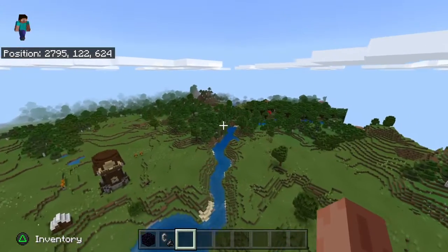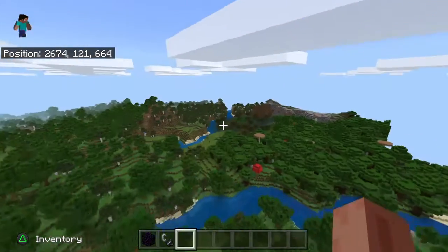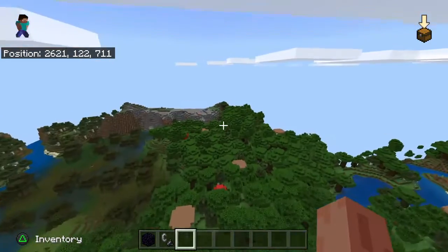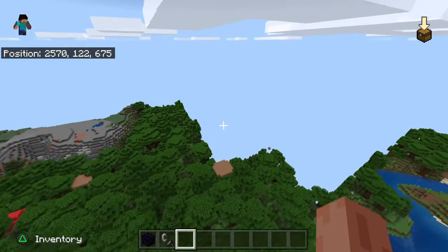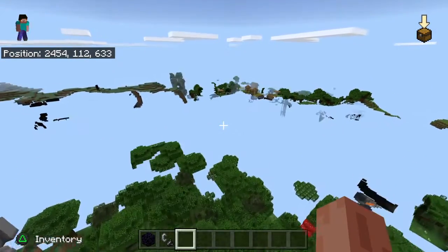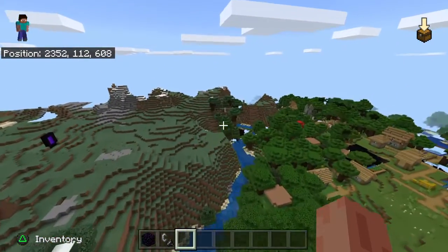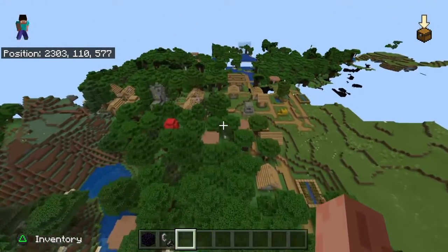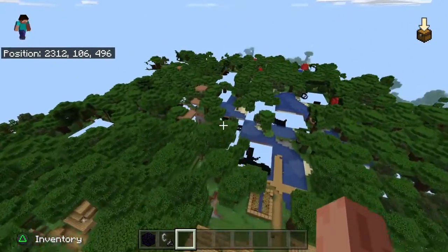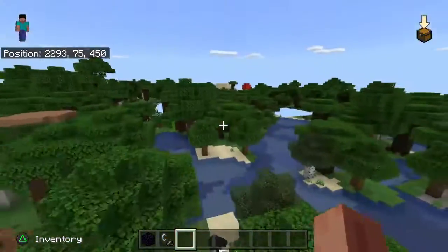There was another randomly placed portal that I don't know exactly where it was or exactly where I put it, but it brought me — if the chunks could load — right here, there's the portal, only a few hundred blocks away. So basically right here, another abandoned village, and if you just fly straight, there's another abandoned mineshaft.